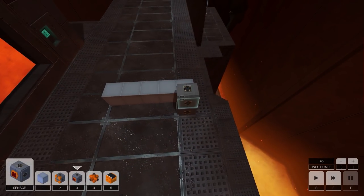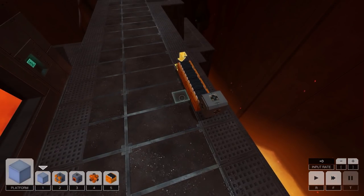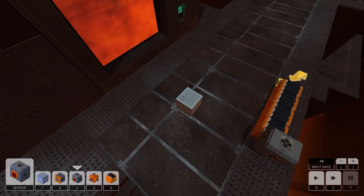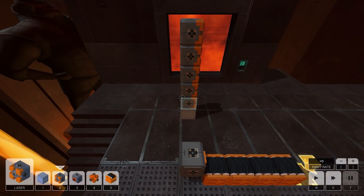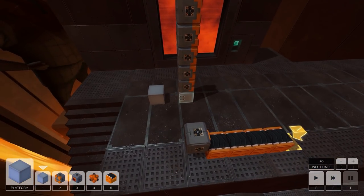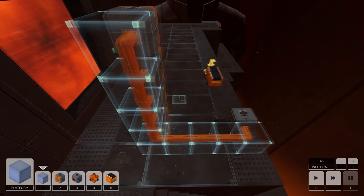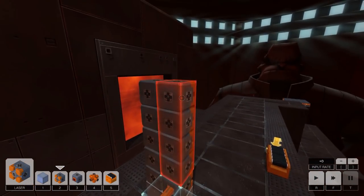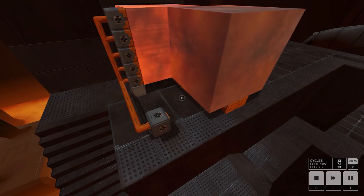We need a five by five cube, so we'll mark it out again - that'll be five. We'll put a sensor there and just like the previous one, we'll pull it away from that. All we need is a line of lasers here, right there, five high. Let's crank this up to max input rate. Perfect - that's a five by five cube, excellent.